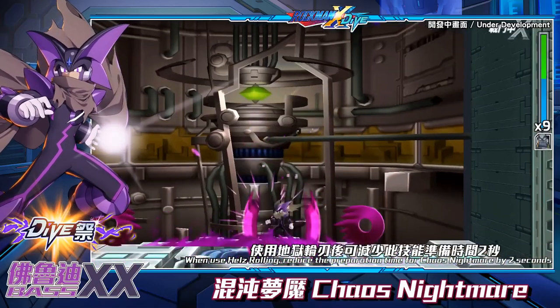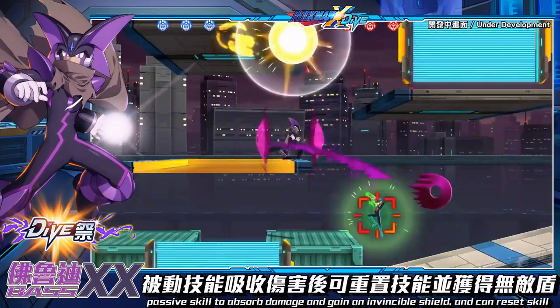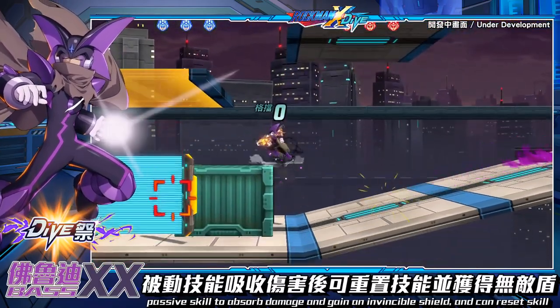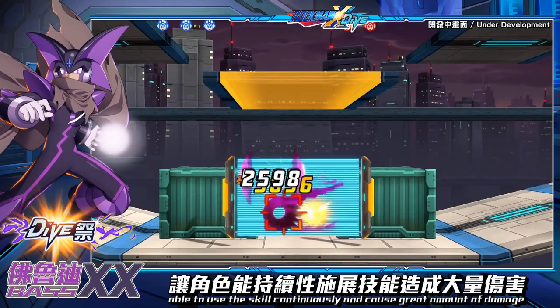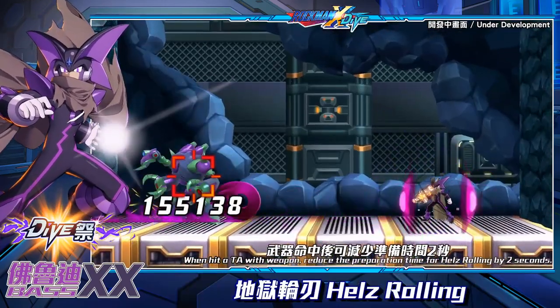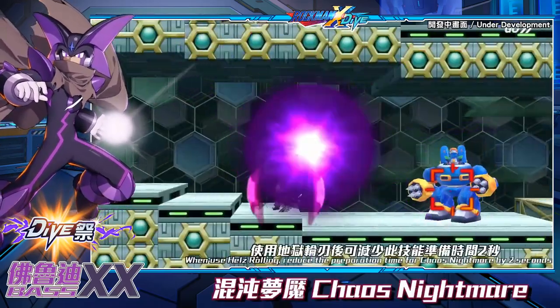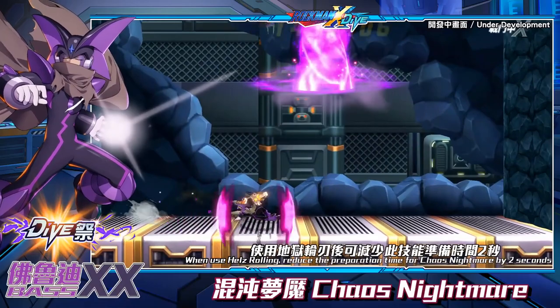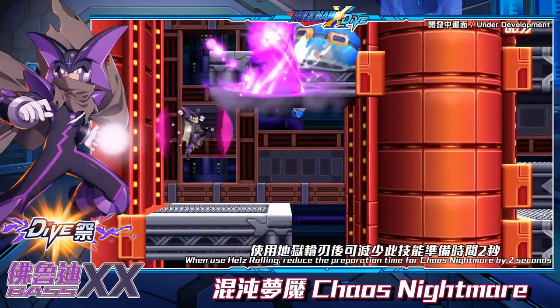Bass XX does retain his aura from his original appearance. This time, it protects him from both sides. The trailer says he gets a passive skill to absorb damage, gain an invincible shield, and can reset skills. The big question is whether his shield lasts more than 2 seconds, because that was a bit of a letdown with the previous two Bass EXE forms. Regardless, Bass XX looks equipped to get out his skills all the time with little delay for some big damage, and the shield helps too. As for why we're only getting Bass EXE alts — hold your horses, there will be an answer to that very soon.